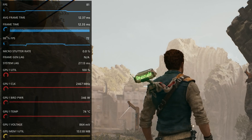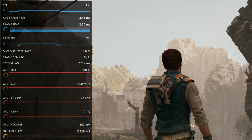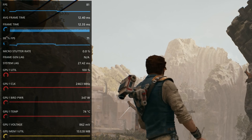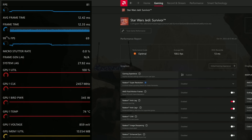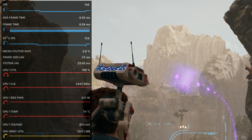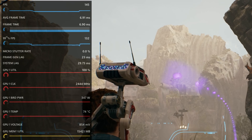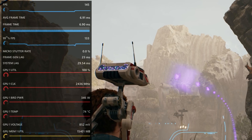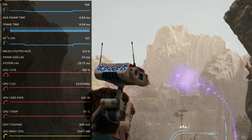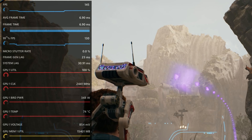Only AMD's driver software overlay currently reports these frame rates correctly, which is why I'm using it here. It also gives us the system lag, which is available in any game with Anti-Lag Plus, but that's currently only available on AMD's 7000 series GPUs. If I kick on Fluid Motion Frames one more time, we can see this also adds in frame gen lag — here it's showing about 23 milliseconds. So if you add the system lag to the frame gen lag, plus whatever latency is inherent to your monitor, mouse, and keyboard, you'd get your total system responsiveness lag.